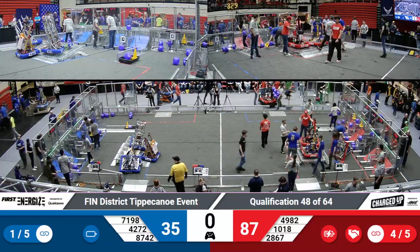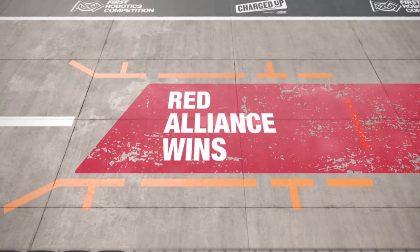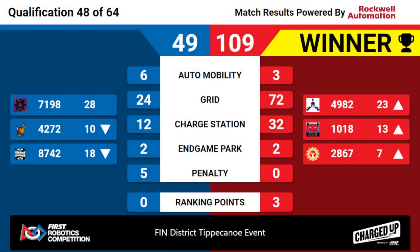All righty, let's see those scores. And the winner is the Red Alliance with the final score of 109, earning the Alliance three ranking points thanks to that additional charge station ranking point and moving Elk Logix into seventh place.